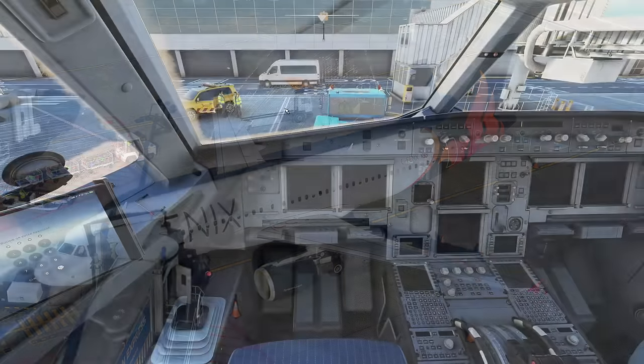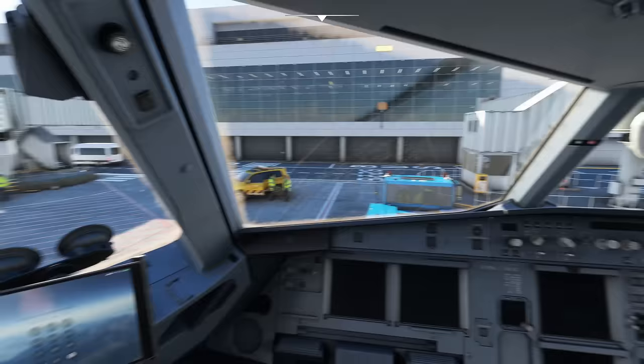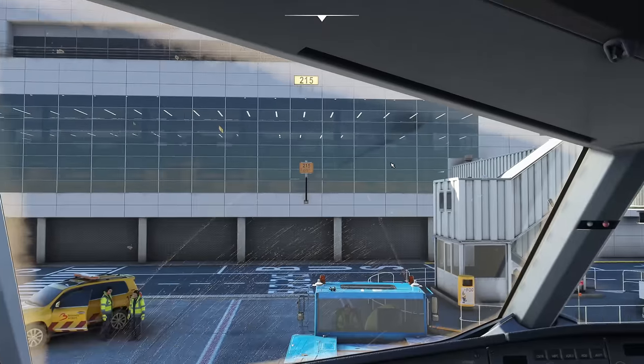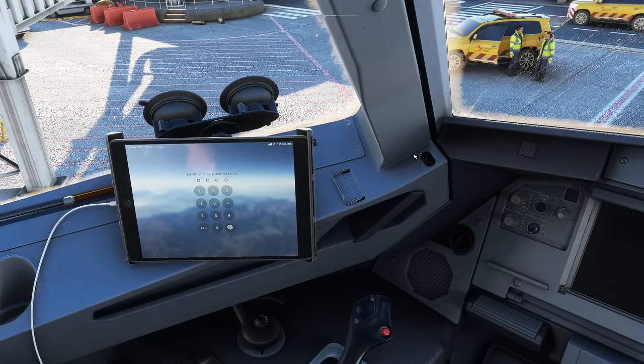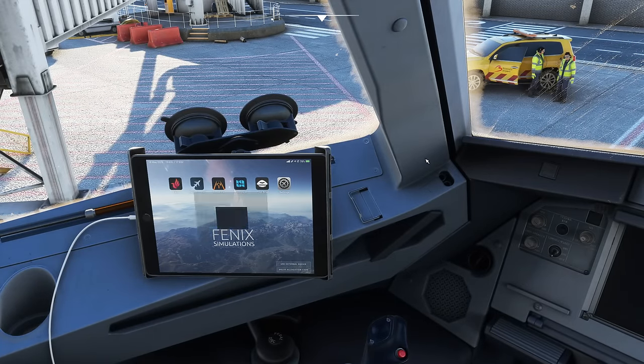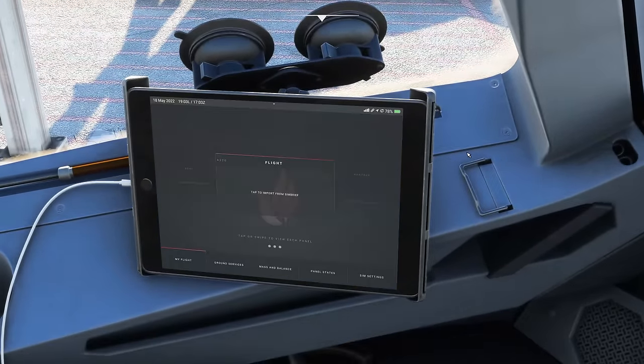We've planned our flight and arrived at gate 215 in Brussels — this is Aerosoft's Mega Brussels Airport scenery, highly recommended. I'm going to move over to the EFB, enter passcode 000, and press the Phoenix app. This app contains so much information. First I'll go to Panel States and make sure Cold and Dark is selected, which is currently loaded as my default.